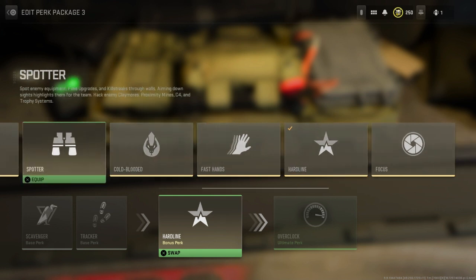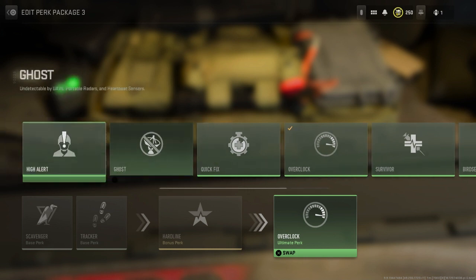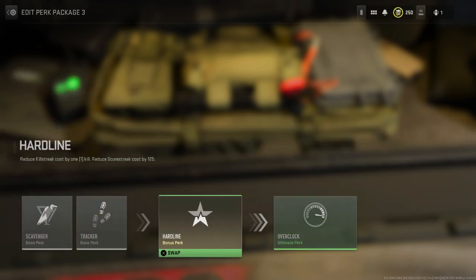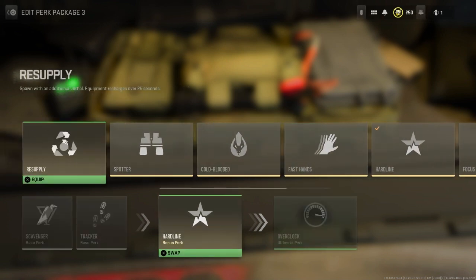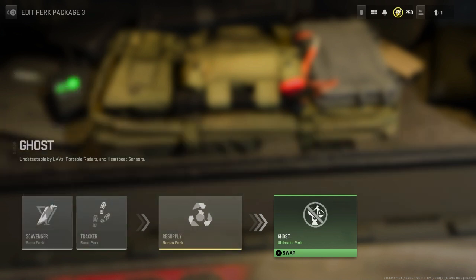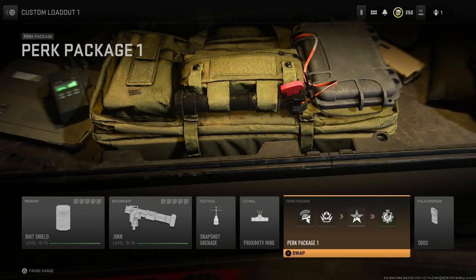For the last two perk slots there are six options each, so I'll roll both at the same time. First one came up as one — Resupply. That's actually not bad. And the second came up as two — Ghost. I'm a ghost kid now. I hate this.